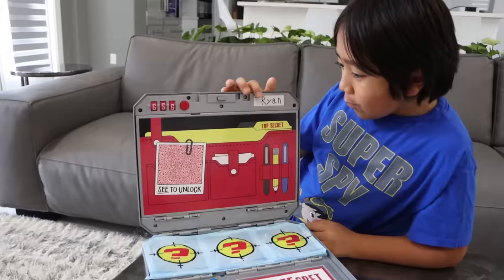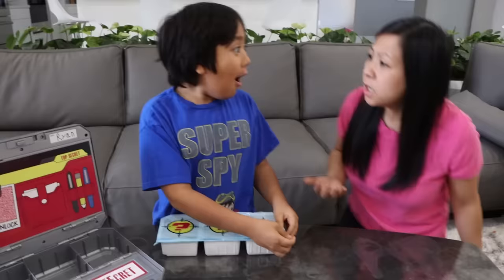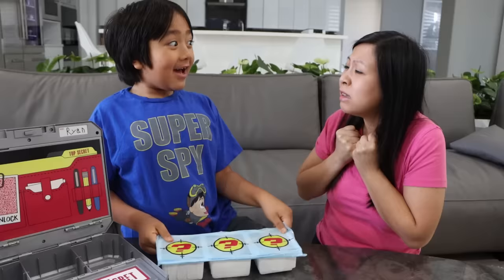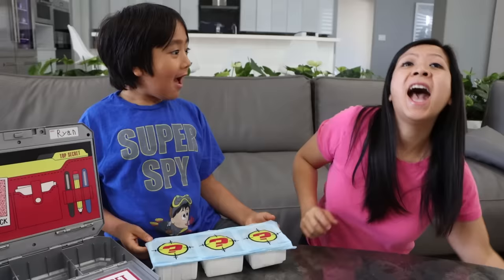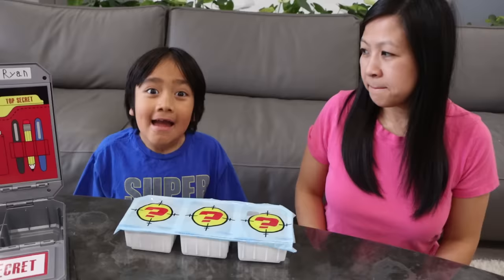Whoa! Let's open up the secret compartments. Ryan! Have you got any close to finding daddy yet? I'm getting worried. I haven't started yet. Well, if you can turn daddy unicorn back into regular daddy, I have this as a reward — the Super Spy Mystery Figure Set. Whoa, a Ryan's World Super Spy Figure Six Pack. Mission accepted! But first, let's open up these secret compartments.